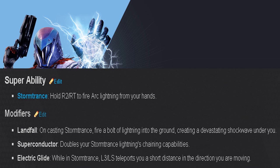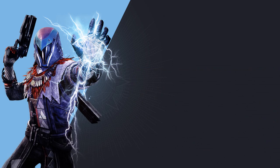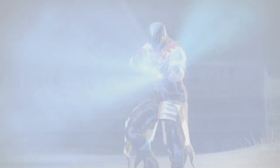The Storm Trance modifiers: Landfall — on casting Storm Trance, fire a bolt of lightning into the ground creating a devastating shockwave under you, taking out nearby enemies when you first activate your super. Superconductor doubles your Storm Trance lightning's chaining capabilities, so you can affect multiple targets while using your super as lightning chains from one enemy to another. Electric Glide — while in Storm Trance, press a button to teleport a short distance in your movement direction.